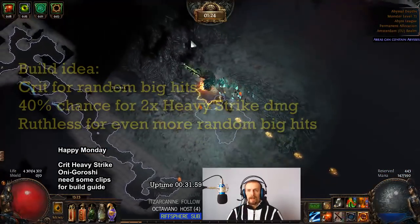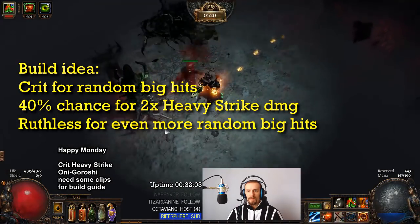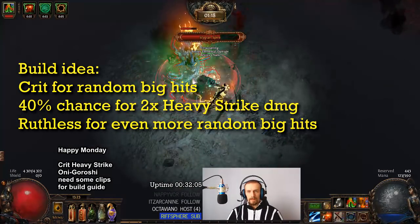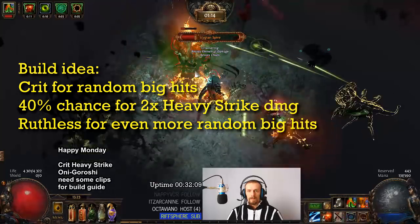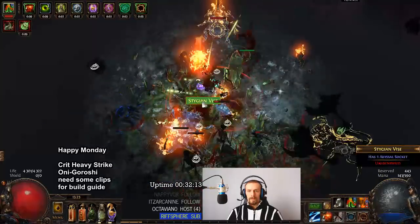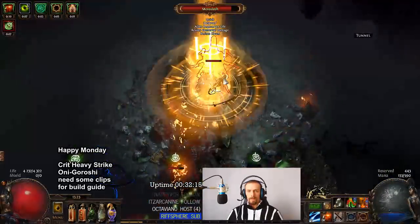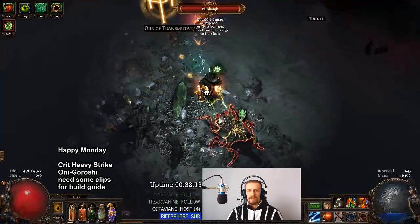The way I imagined it: I have high crit chance — that's one RNG part. Then I have 40% chance to deal double damage with my Heavy Strike — that's the second RNG. And then I also wanted to use Ruthless, so every third hit I would do massive hits. And if you crit, roll double damage, and do Ruthless while under her blessing, you would do insane hit damage.